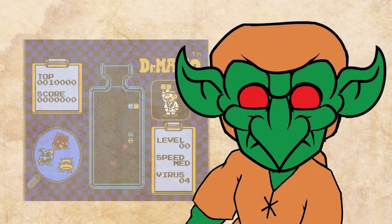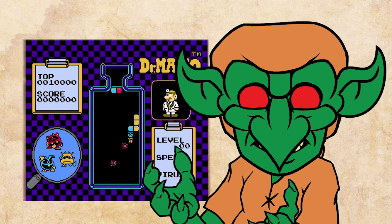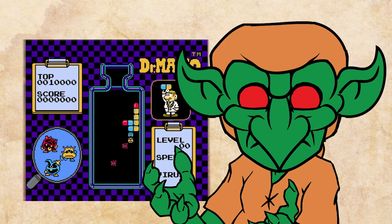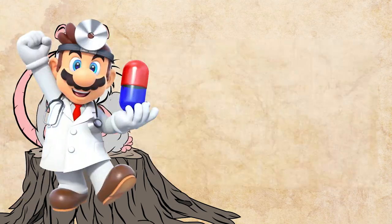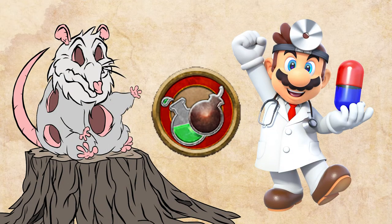In a world plagued by war and pestilence, one middle-class plumber had the foresight to take night classes to obtain his medical degree. Coming in eighth place is the Alchemist. He may not be a core class in first edition, but we had to include him because we love the heck out of Dr. Mario. The Chirurgen archetype makes the most sense thematically.